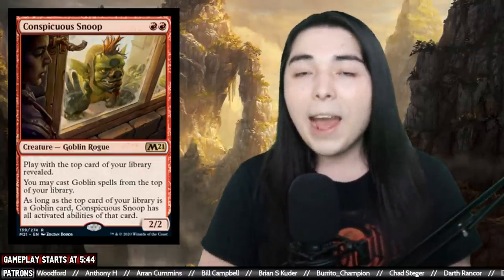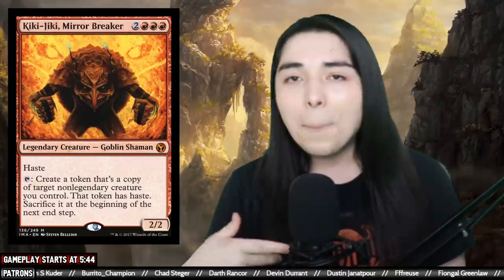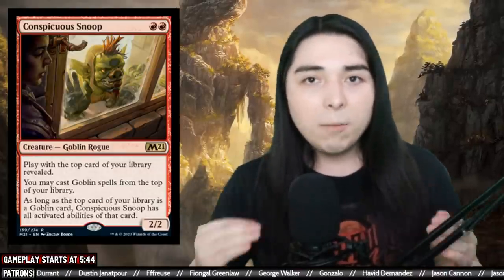I'll go over the Conspicuous Snoop combo for those who don't know. Conspicuous Snoop has all the activated abilities of whatever creature is on top of your library. We play Snoop, then play Boggart Harbinger, which tutors a goblin to the top of your library. We tutor up Kiki-Jiki, Mirror Breaker, which can tap and clone a target non-legendary creature that gains haste. Snoop gains Kiki-Jiki's ability, taps to clone itself since it's not legendary, and you make another that enters untapped and clones again.